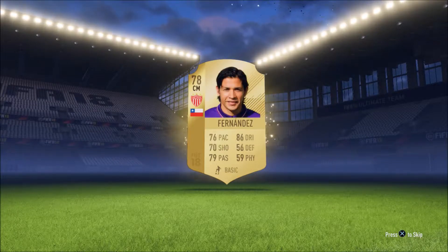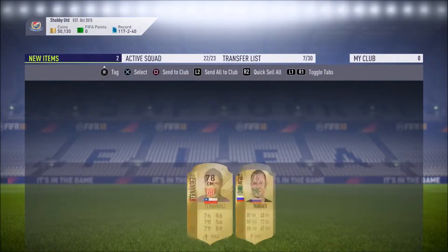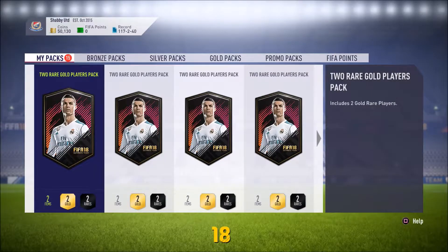It is a Chilean centre midfielder - it's going to be Fernandes. If he's the best player in the pack then we're in for trouble. And Yanbeev - players that we can cash in again for more gold rares in the future, because they're not ones that are going to come in much use to us.